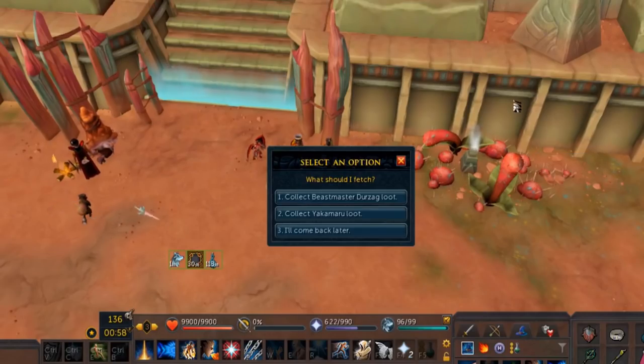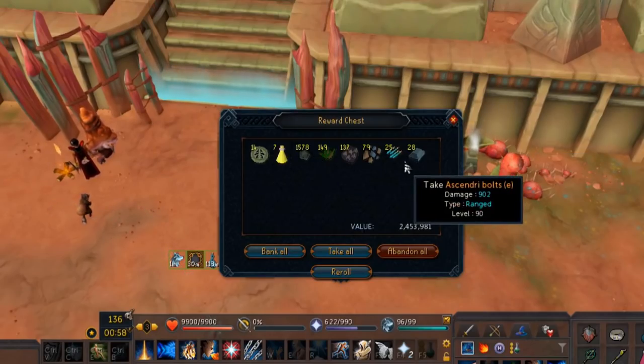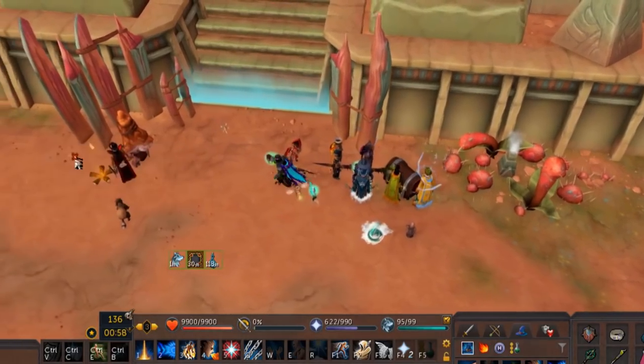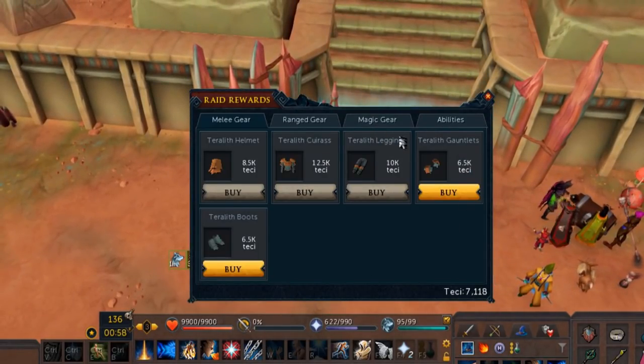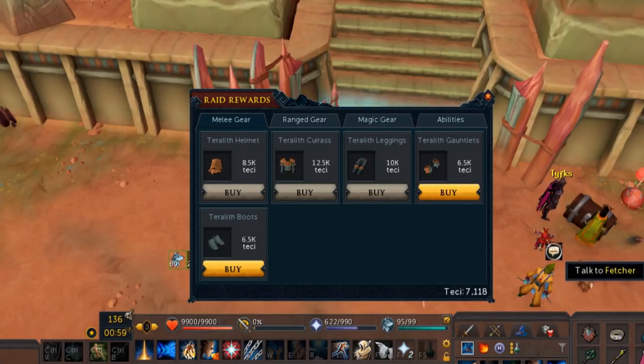It's that time again — collect Yakamaru. Reroll? Double food — nice. And Beastmaster for like nothing. I do believe I can come and buy another raid reward. The next thing I need — I think it's going to be gloves for Terolith. Yeah, I think Terolith gloves are next.